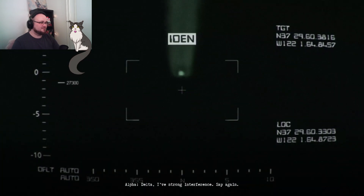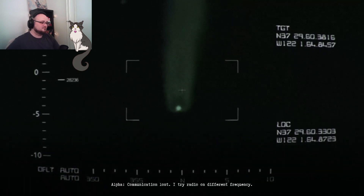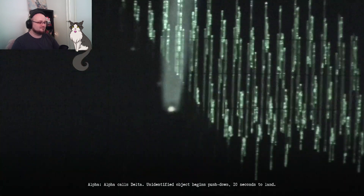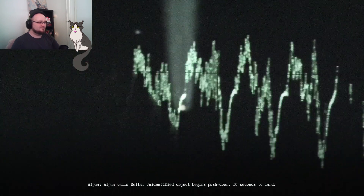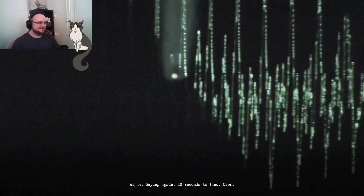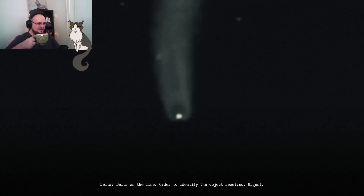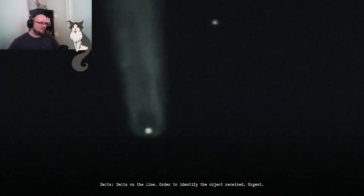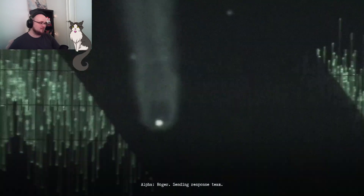Delta, I have strong interference. Say again. Delta — communication lost. I'll try radio on a different frequency. Alpha calls data — unidentified object begins push down. Ten seconds to land. Saying again: ten seconds to land. Over.